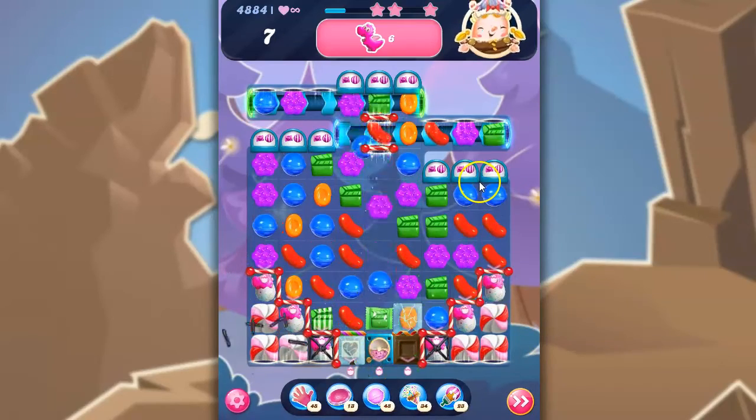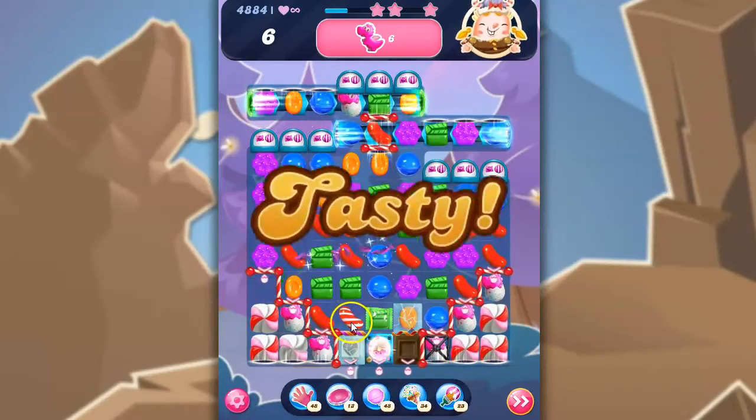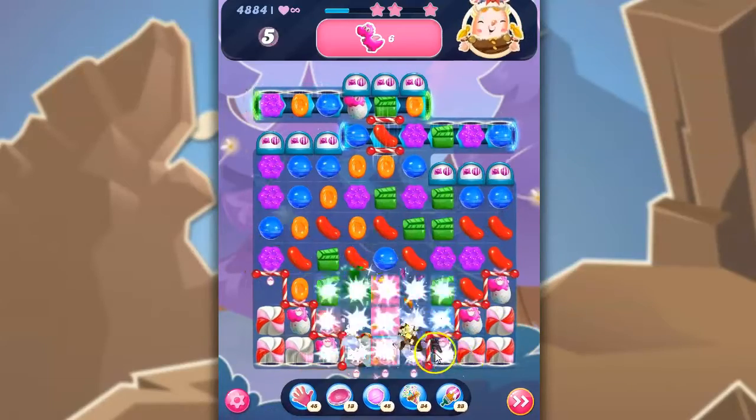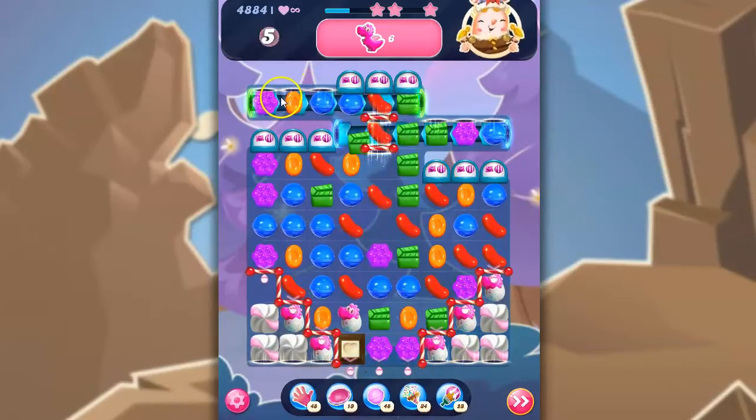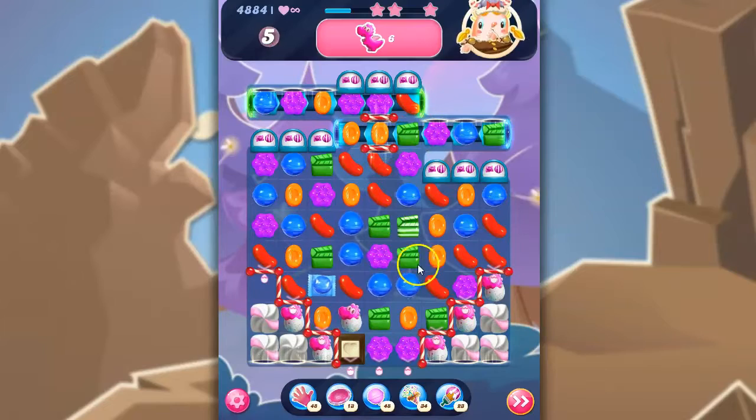Color Bombs! Now I can get that dragon free. And then if I make this Striped Wrapped — there we go, the last dragon is free. Now what I need to do is take them down onto these levels, and that can be tough too.